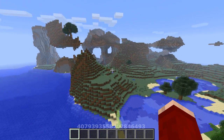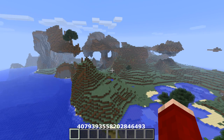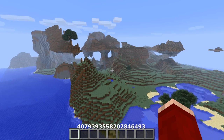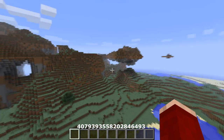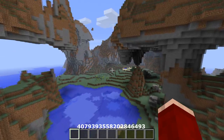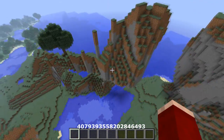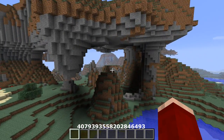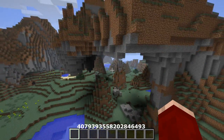The second seed this week is a really epic overhang seed with floating islands. You guys have been asking for these since I reviewed the last one, so here it is. We have a giant floating island — I'll show it up close in a second — another giant floating island on the right, and a very nice massive overhang. The floating island on the left has a massive tree and is not attached to anything.